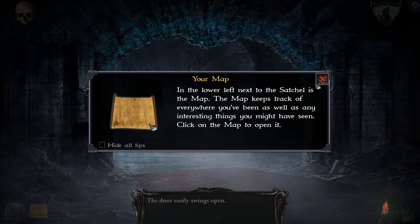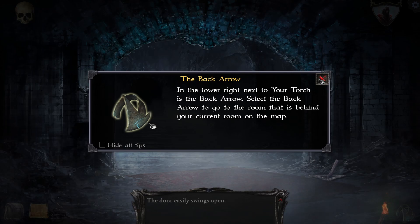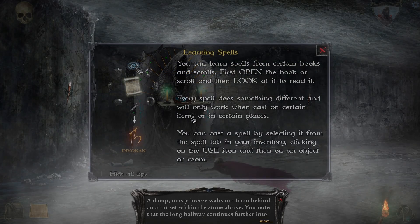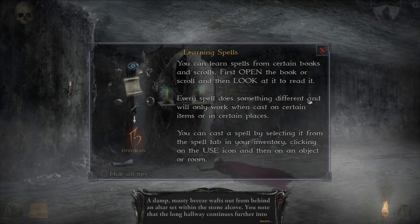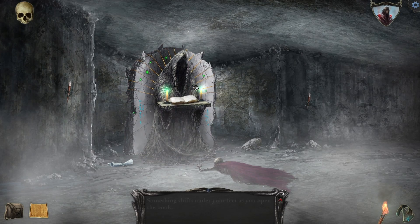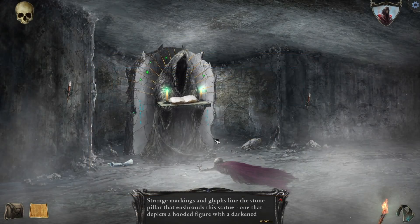Your map — in the lower left, next to the satchel, is the map. The back arrow is in the lower right, next to your torch. You can save and load the game at any time, and that's important since Shadowgate is a dangerous place. Click on the gear. You can learn spells from certain books and scrolls. Should I save? Your game was saved.